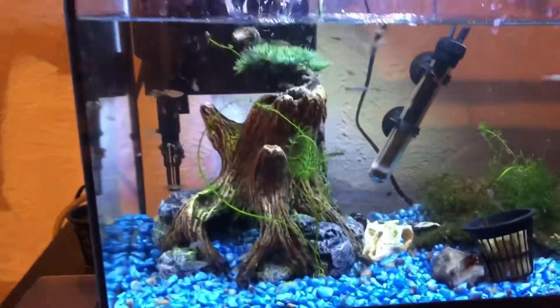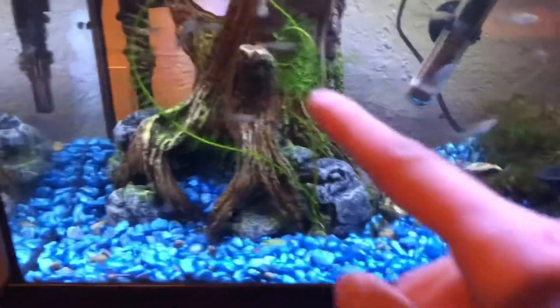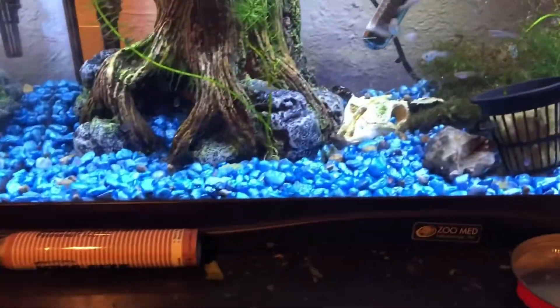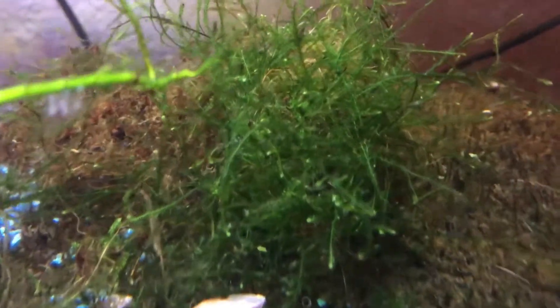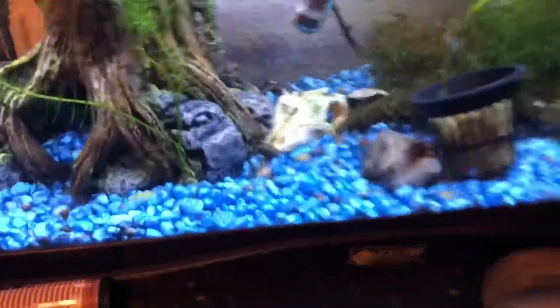Aquarium update — this is doing pretty good. There's a bunch of different kinds of snails breeding in here, some guppies. There's java moss, some carpet moss, and some form of sprite.